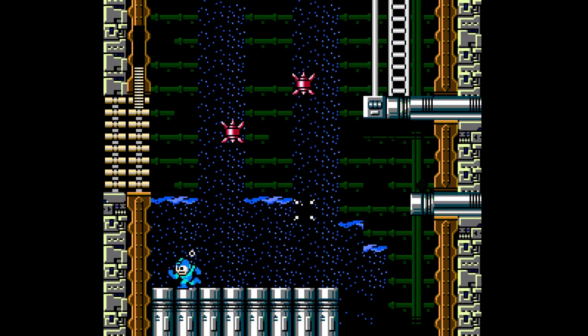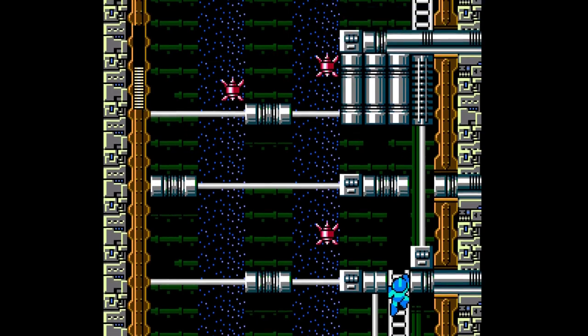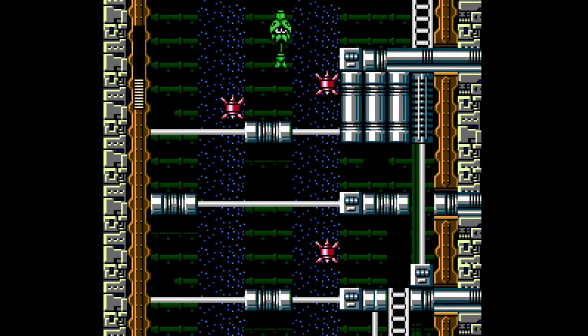I believe these guys activate when you're about three squares close to them, so we're just going to aggro this guy and jump up here. Nice. I think I'll just skip the health there. It's a little bit disgruntling, I guess you could say, but I'd rather not risk my life over two health. If you got here at four health or whatever, then I'd definitely take my chances.